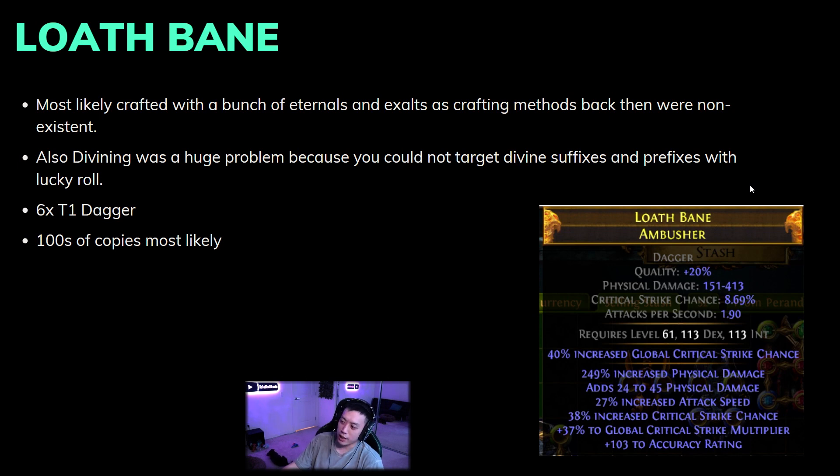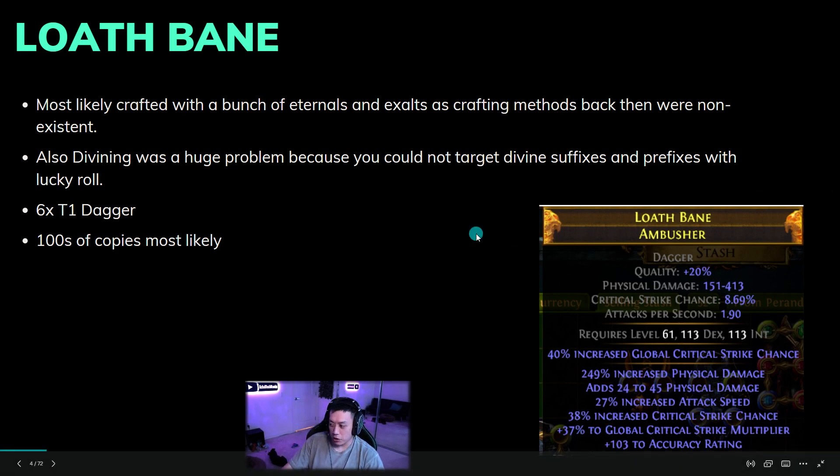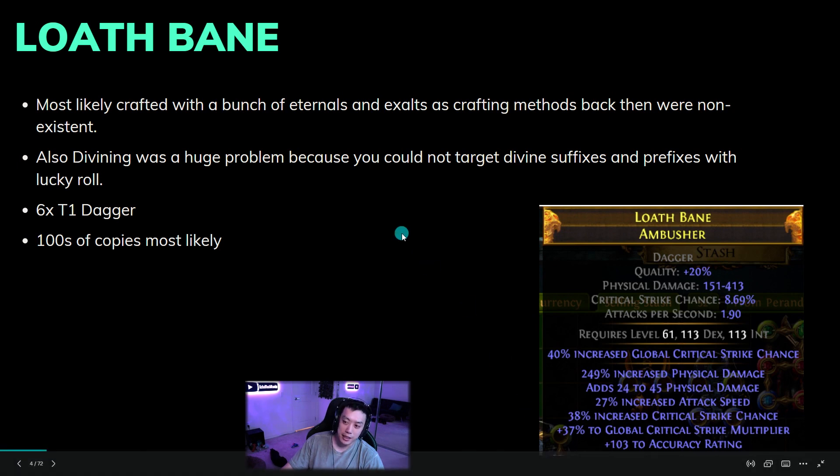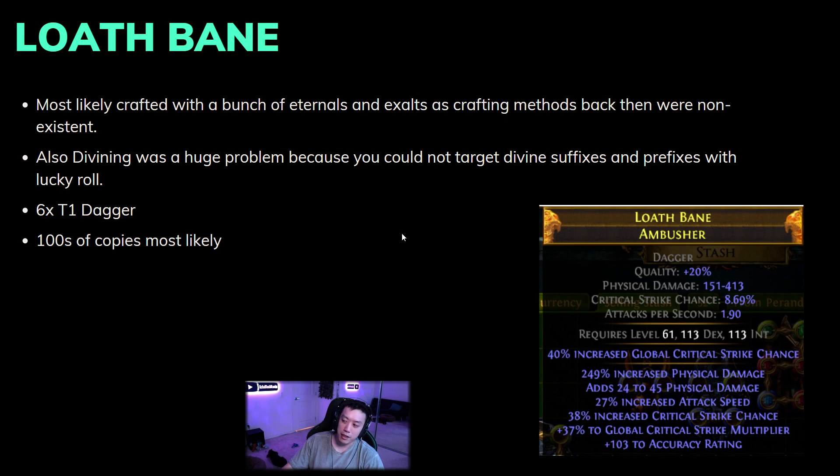In today's terms this item cost more than anyone's wealth to craft. You might wonder why the item isn't perfectly divined — almost every mirror item nowadays is perfectly divined. The problem is you can't target divine suffixes and prefixes only, and you can't do a lucky roll. So hitting a perfect divine across all six mods is incredibly hard — in many cases almost as hard as making the item itself. This item has probably had hundreds of copies mirrored, possibly into the thousands — definitely the most mirrored dagger of all time. Later in the video I'll showcase a dagger that completely blows this away with today's new technology.